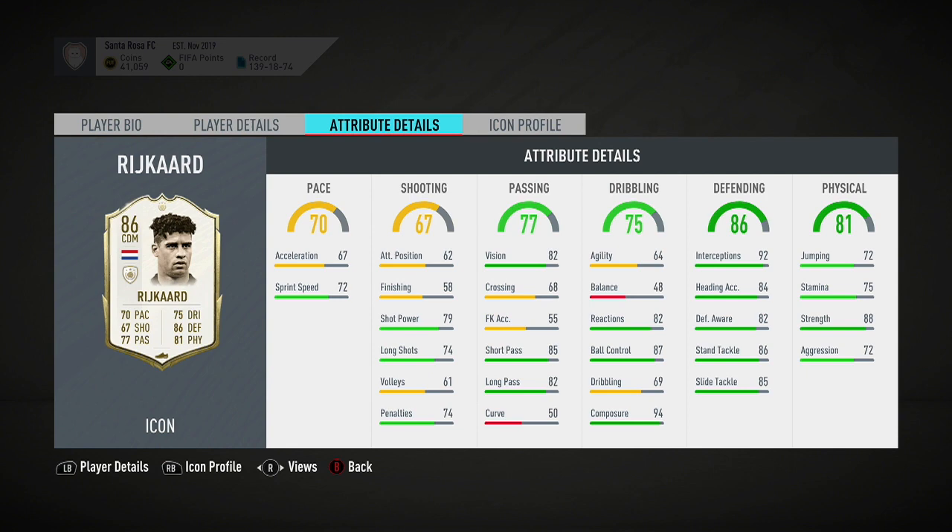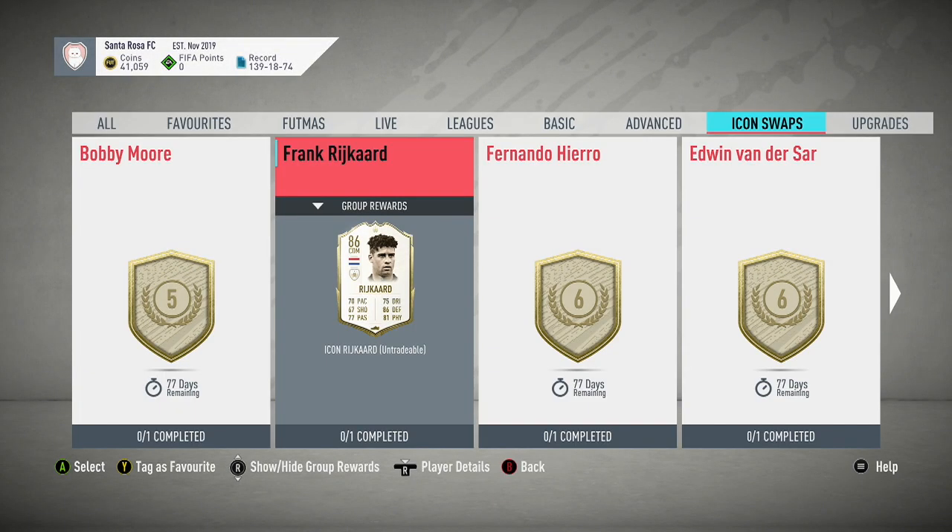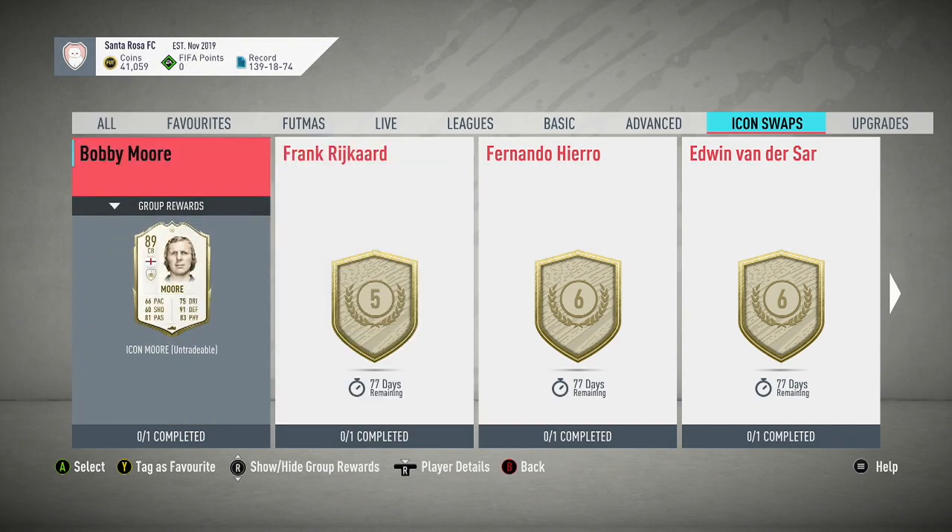Frank Reichard — don't do him, leave him alone. His balance, his agility, his stamina are just not good enough. 58 finishing, pretty low speed as well. There are just better players out there right now that go for between 10 to 30k coins. You can go and get someone like Sissoko who's going to do a similar job to Reichard. Obviously Reichard has the ability to link but steer clear.